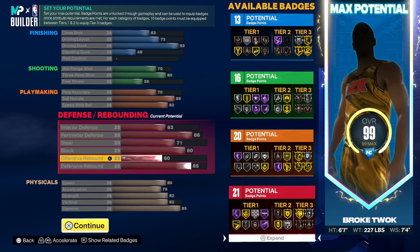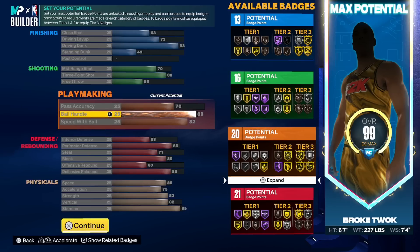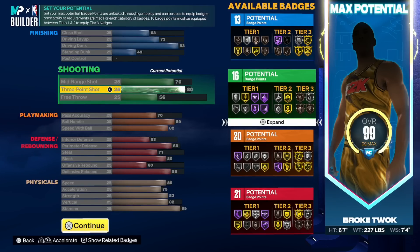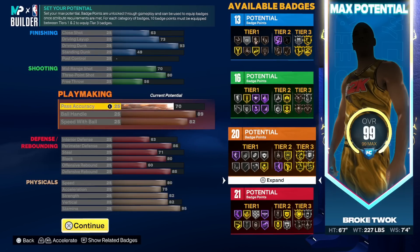You do get gold Posterizer with this build, and along with gold Posterizer that is elite contact dunks. You also get the strength for Bully and the vertical — you've got to have these when you make a demigod build like this. The sacrifice is always somewhere — you have to pick the spot. Maybe you want more shooting so you take off playmaking, maybe you want more defense — that's up to you. An 83 ball handle is good enough; you can shoot consistently with a 70, so 80 is more than enough, and 16 badge points is more than enough.